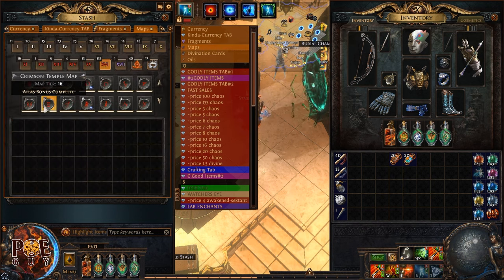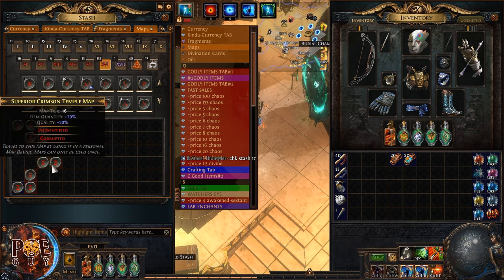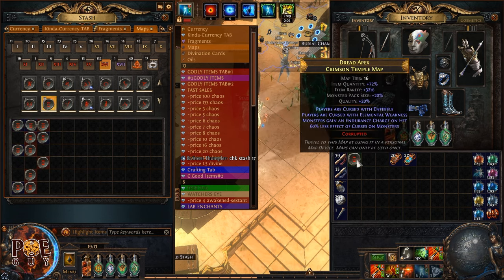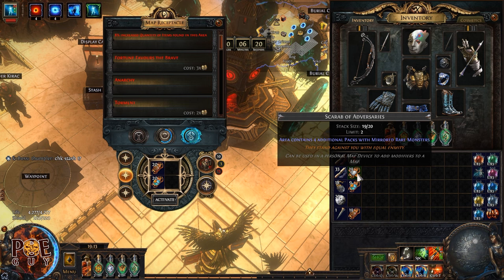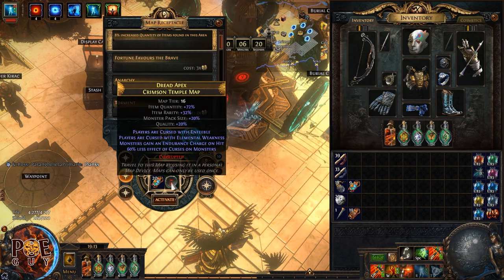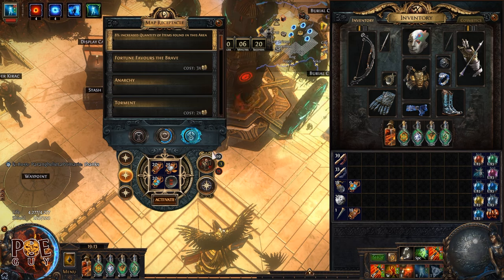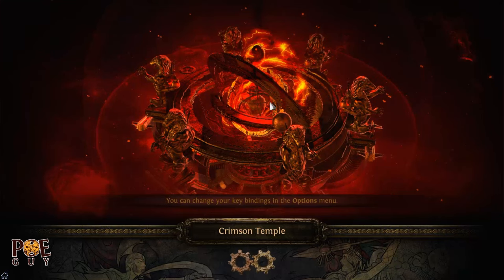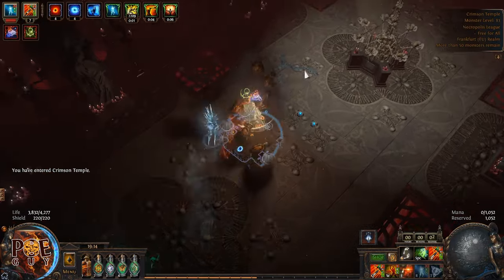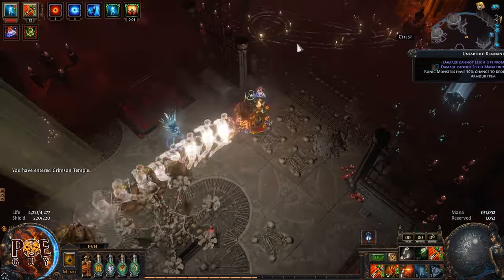For the maps, you can run Crimson Temple, Burial Grounds, Defiled Cathedral - whatever you want. I'm going to take one here and run it. Let's identify it. We put the scarabs - this one, this one, this one, and this one too. We want to see here that you have 72% item quantity. Look what happens with this atlas - you just take the default one because you don't want to pay. We put the atlas and hit it. We do a map showcase. Item quantity 121 and pack size - because of that last setup you'll get extra item quantity, which is nice.